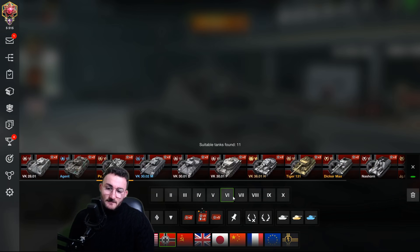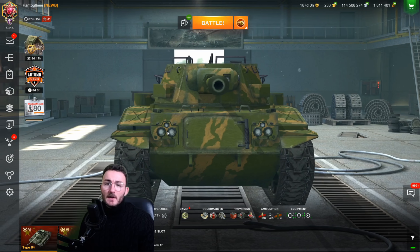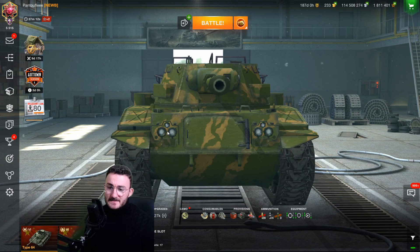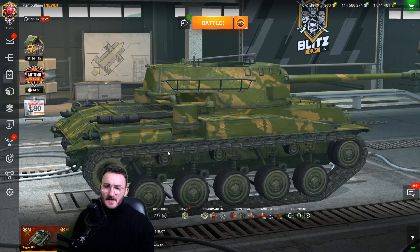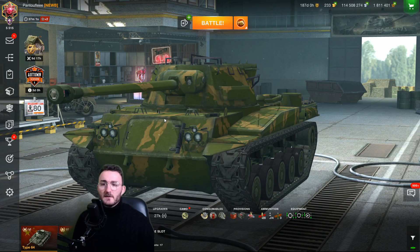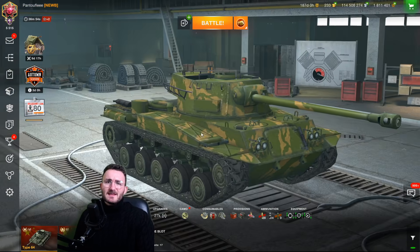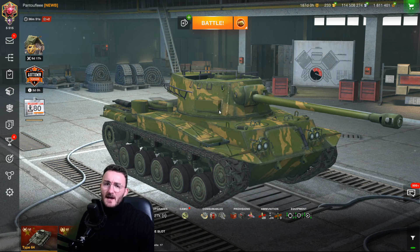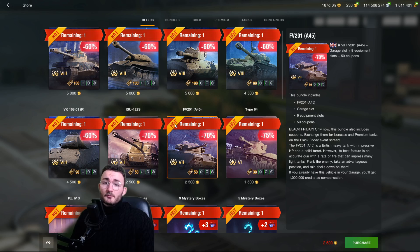Next, the Type 64 — one of the few tier 6 Chinese medium tanks, actually a Taiwanese tank. This tank is not worth it because the Cromwell B is in the game and the Cromwell B outperforms the Type 64 far too often for it to be effective. This tank is only for collectors. It's not a bad tank, but it's definitely not the kind of tank you'd expect to carry with, unlike the Cromwell B.